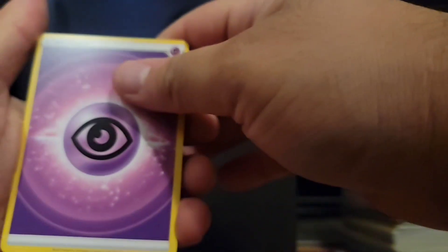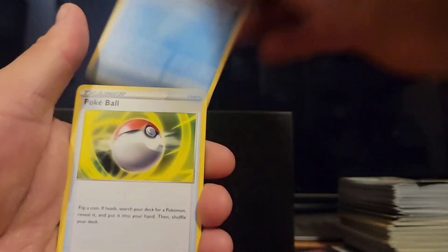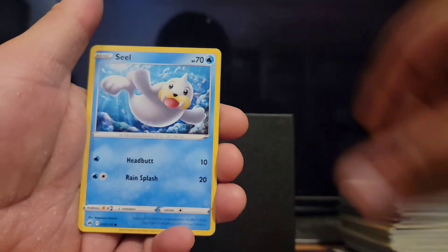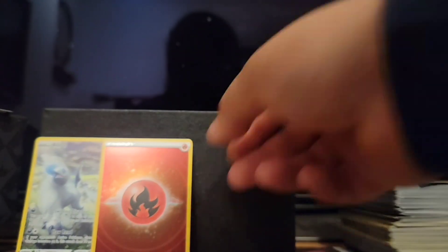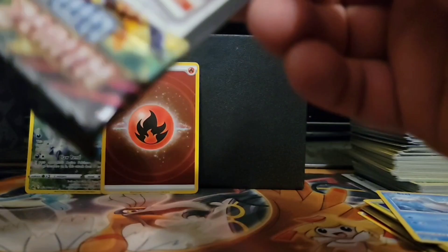Code card, one, two, three, four. We got Psychic, Great Ball, Bisharp, Wellmer, Poke Ball, Corphish, Seel. I'm actually excited to get this — trying to collect all the holographic energies. This is the fourth one.